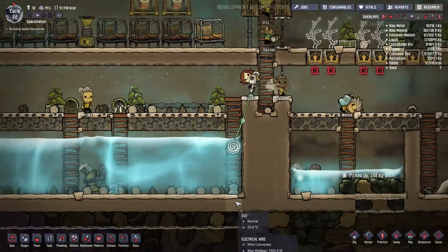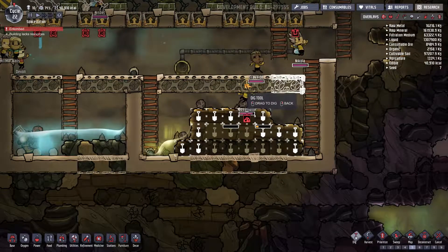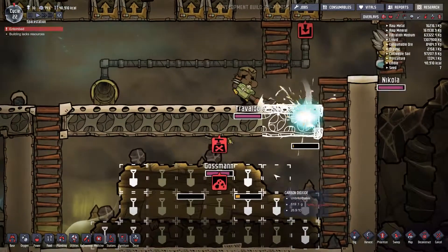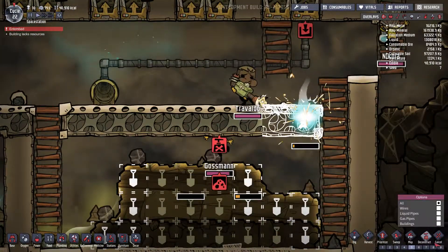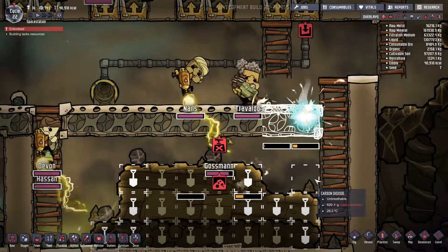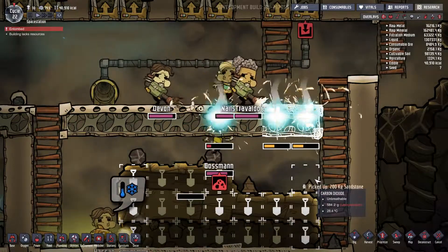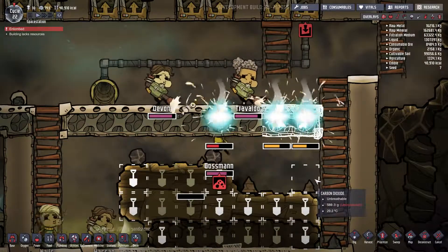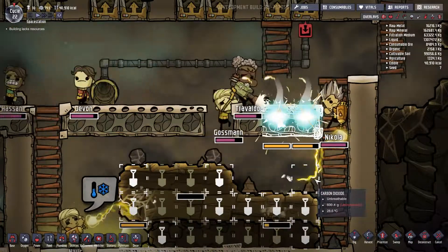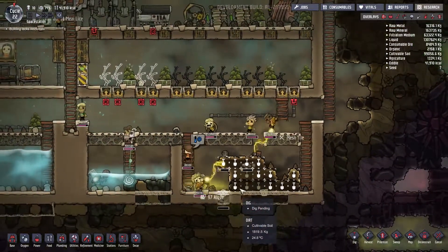I really want to get advantage of that gas geyser as soon as possible. Why did you jump down there right when you built the tile, you idiot? Sometimes the AI is just really dumb. That's okay, I'll just let them finish clearing this out first so they can't do that again.